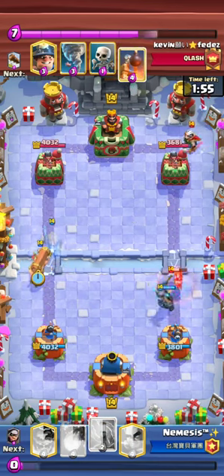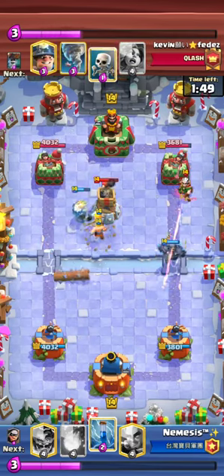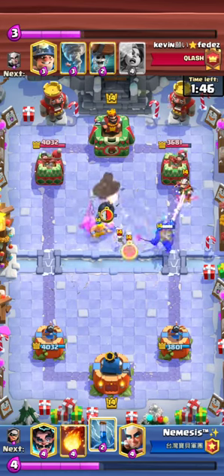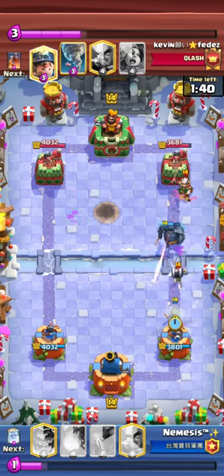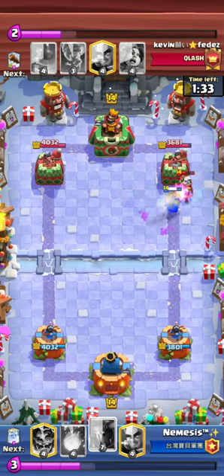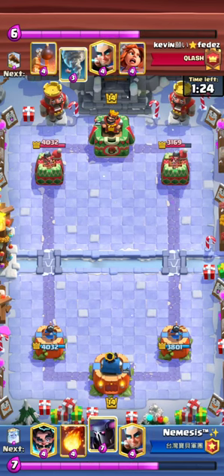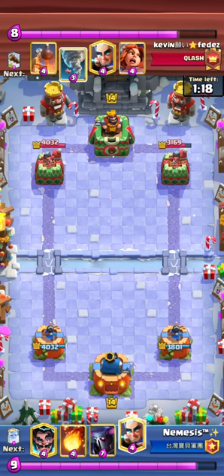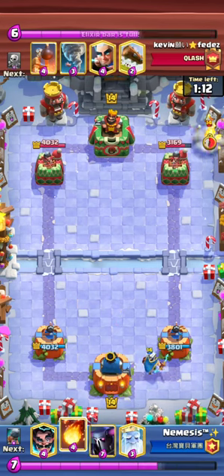He's probably trying to get King activation with the Tornado, but I play Battle Ram so it forces him not to. I take a Zap, go for Bandit on the Wall Breakers, and it's a pretty solid push. It's fine to play Pekka in single elixir if they have a bad cycle and can't punish you. I go for Magic Archer in the back because he doesn't have Fireball or Poison, so there's really nothing he can do.